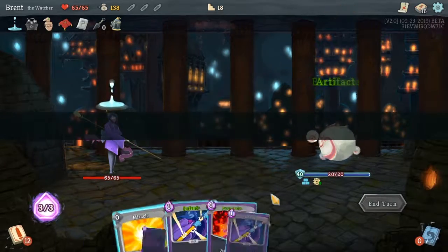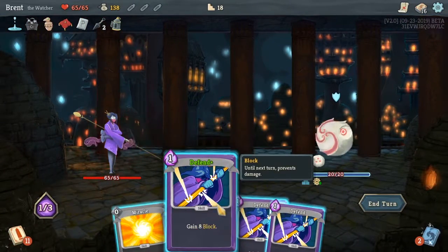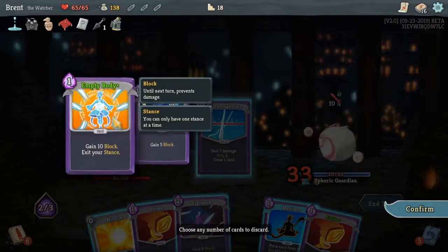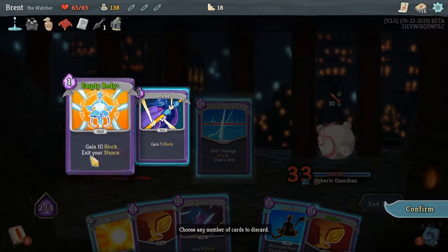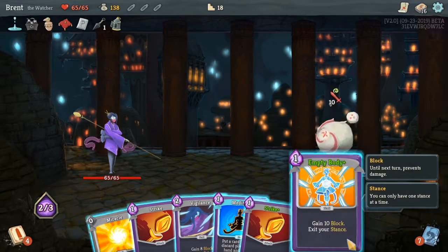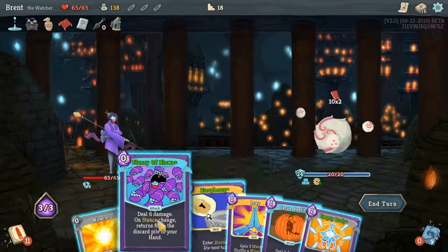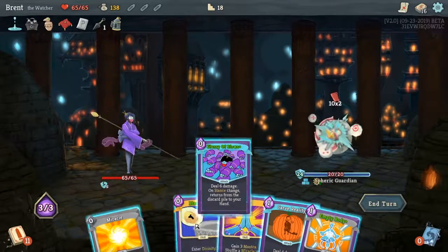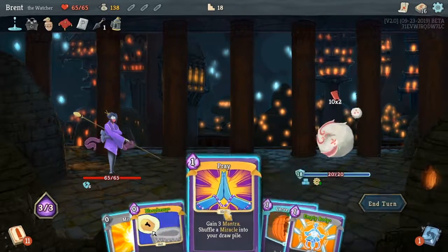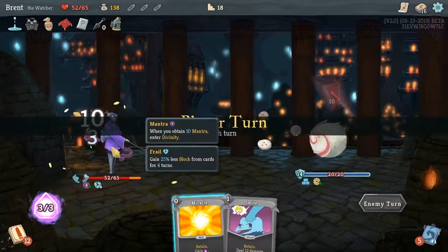We'll go up this way — less combats, a little easier. We need some more Flurry of Blows. Drop the Defend, draw this one. We need about 10 block. Now we got the Flurry of Blows but we have no stance changes and no block in this hand. Do that, this, and this — still not the best move. We're at 52 nice, he has 14, so 34 left.